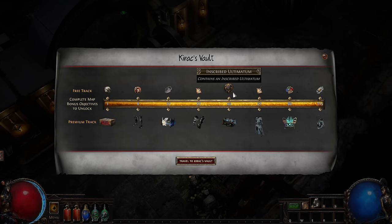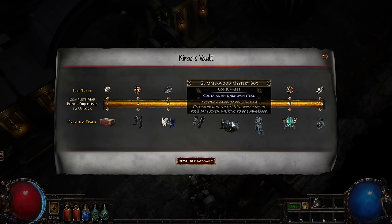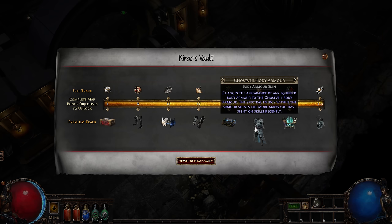The purchasable Kerak's Vault Pass contains Mystery Boxes and the exclusive Ghost Veil Armor Set. This armor set is purely cosmetic and does not affect your character's power or progression.